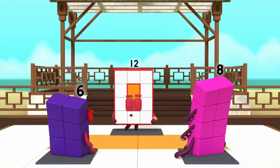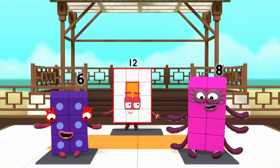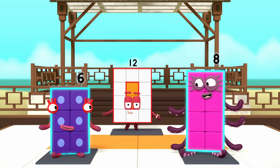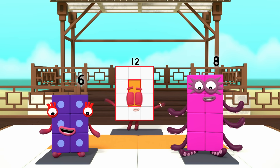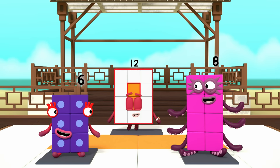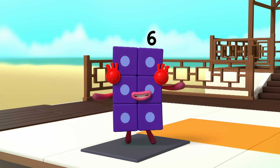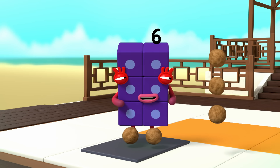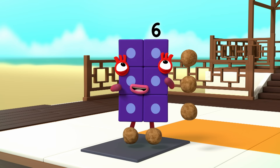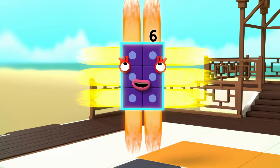Well done! Now, look at your own fronts. What shape are you making? I'm a rectangle! That's right! Your blocks are arranged in neat columns and rows. Now, concentrate on how wide you are. I am 6. I am 2 blocks wide by 3 blocks tall. I am 2 by 3. I am a rectangle!